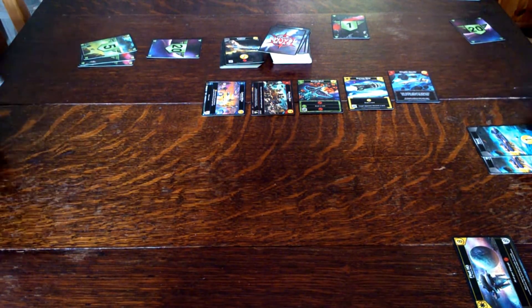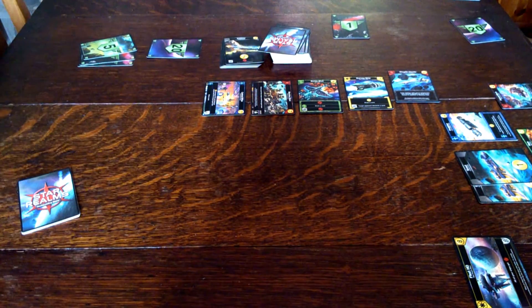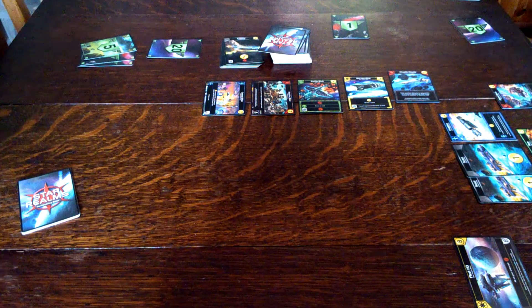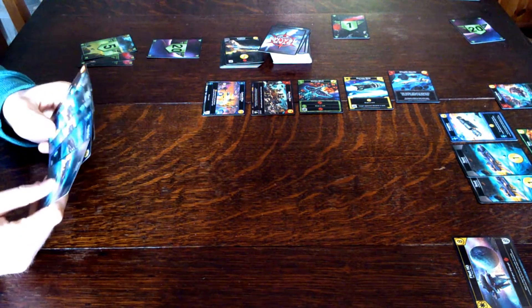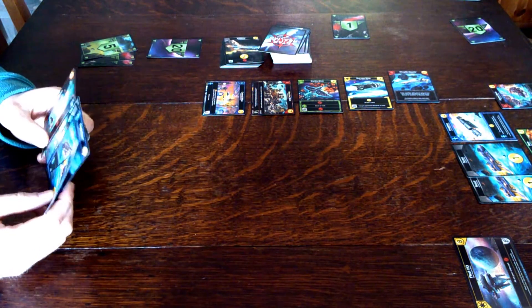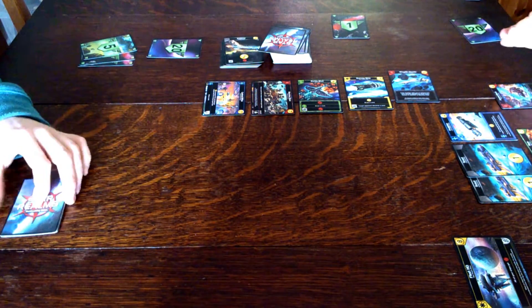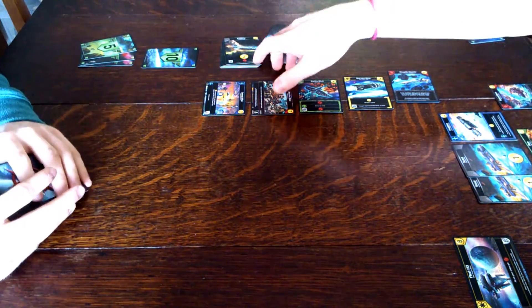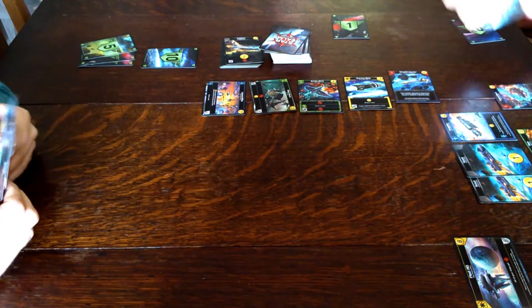We've got two Scouts, a Freighter, a Ram, and a Patrol Mech. None of my ally abilities pop, but that is five, six, seven, eight... one, two, three, four, five — ten damage. How much money have I got? Six money at the moment. I'm just going to do ten damage to you and use this for money, so that's six, nine money — seven. And I'll buy an Explorer.